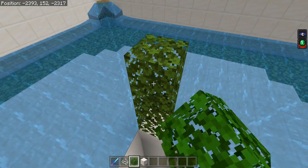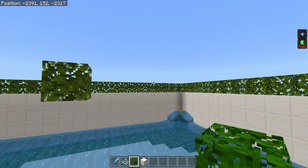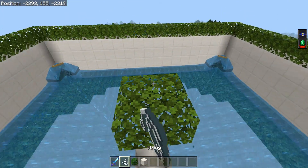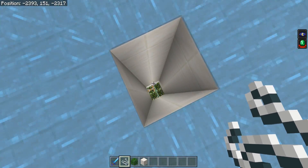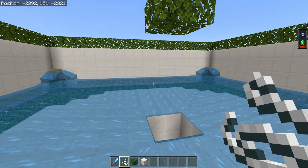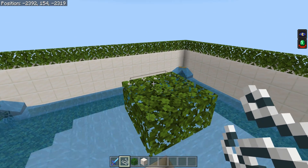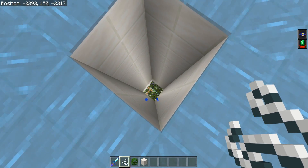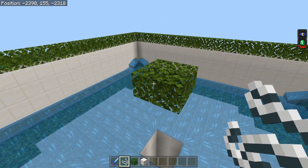Another small thing you want to do is build a little two by two platform right above your actual drop chute. This is also for snow and lightning protection. It should be at the same exact layer as the leaves over there, so place that in and put some string on top of it. That will prevent lightning from burning down your leaves, prevent lightning from striking the player, and also prevent snow layers from building up in your kill chamber, which could prevent mobs from dying from the trident killer.